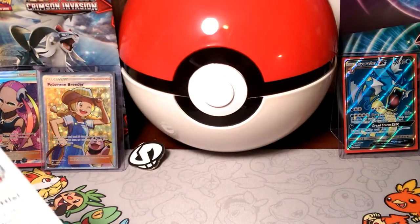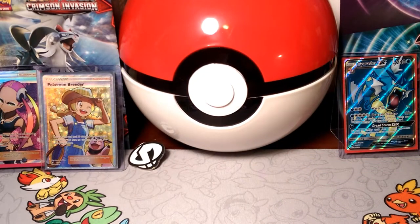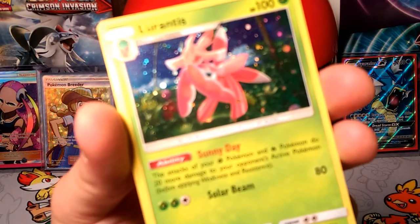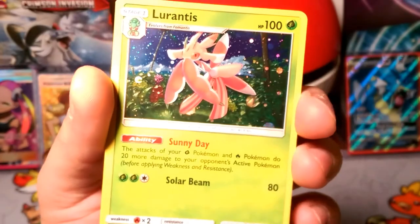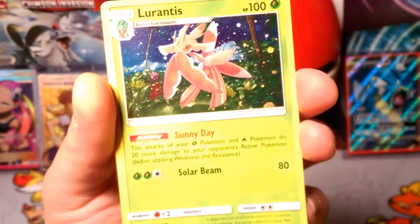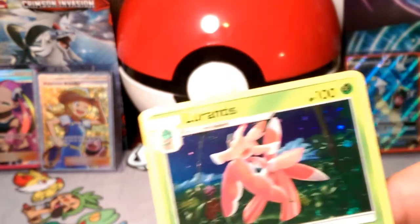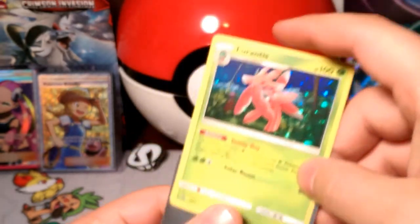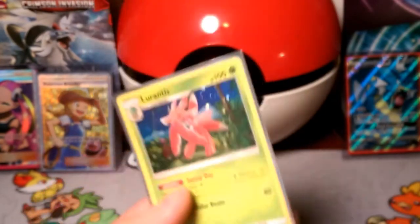So Lurantis is a pretty cool promo here. It has Sunny Day, which I should have explained in yesterday's video. But it has Sunny Day — the attacks of Grass Pokemon and Fire Pokemon do 20 more damage to your opponent's active Pokemon. So it's a good way of stacking some damage for your Grass types. So what that basically means is even when Lurantis attacks, because of the Sunny Day ability, as long as it's not shut off by Garbodor, the Solar Beam here for 2 Grass and a Colorless does 100 damage.